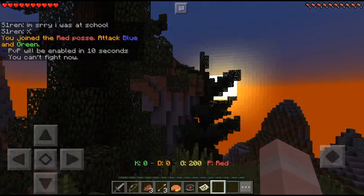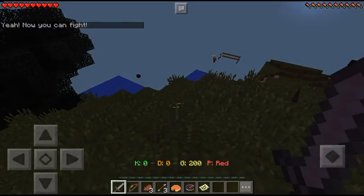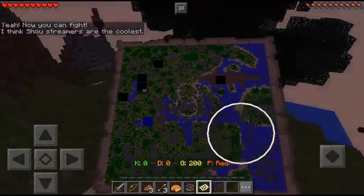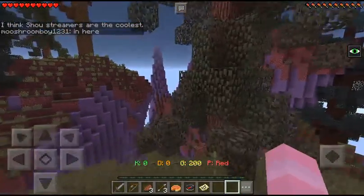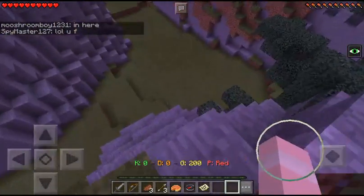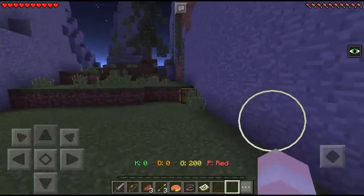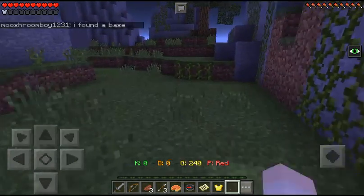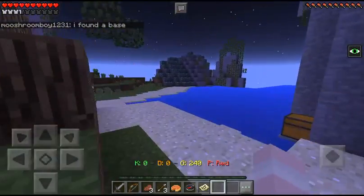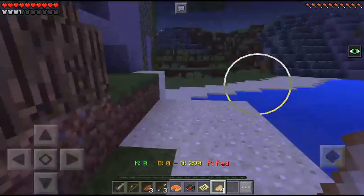So it says you join the red team — attack blue and green. You get all this stuff and a map. In Bounty Hunter you basically just try to survive. I'm the red team — I have to kill the green and the blue team. You want to collect all this stuff from chests. Food is very important because you run out very quickly.